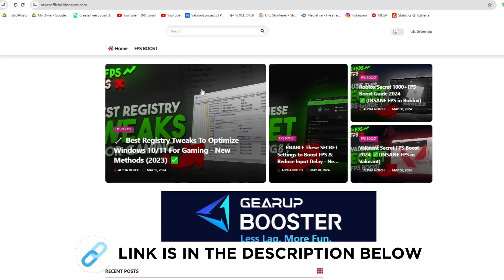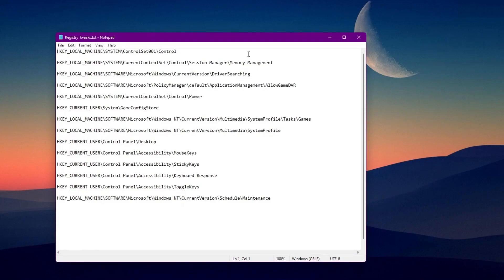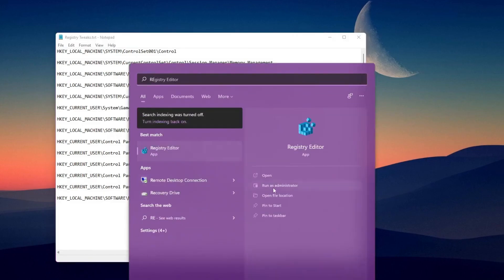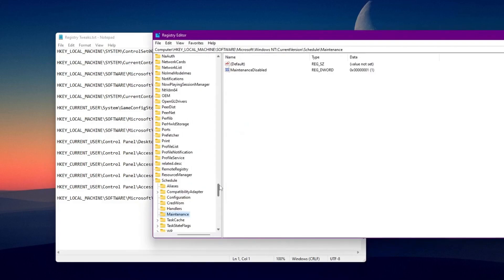Download the secret registry settings pack from my website — link is in the description. First of all, you need to open the registry editor on your PC. Go to Windows Search, type 'Registry Editor', and make sure to run it as administrator so all the tweaks take effect properly.